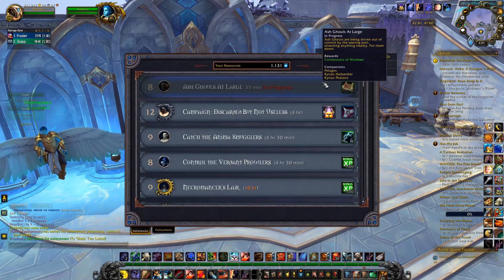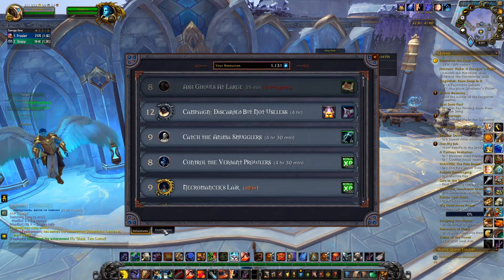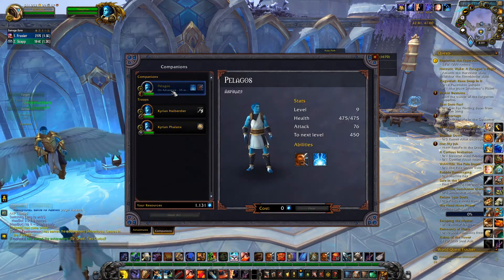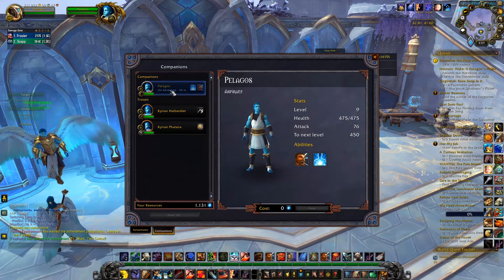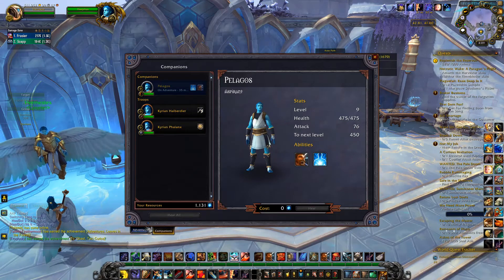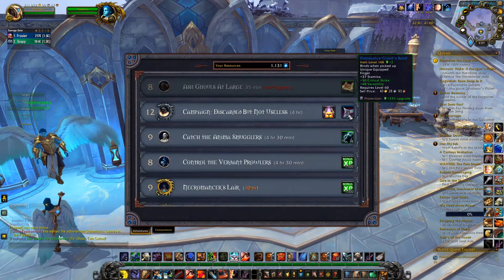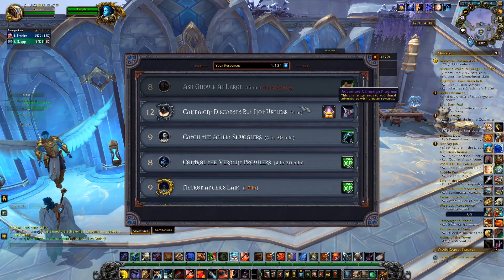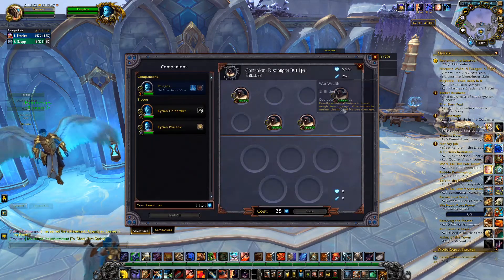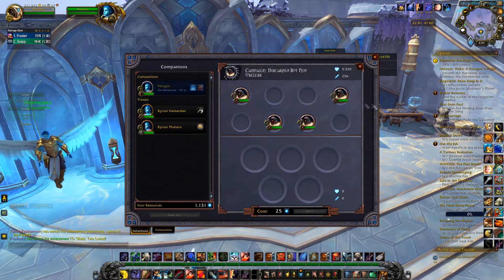I've been running missions for a while. As you can see, I have a mission going. I have Pelagos who is my normal companion and then a couple of troops along as well. I notice we have all these other adventures that are much harder — look at this one, it's a campaign mission with four guys with a lot of health.